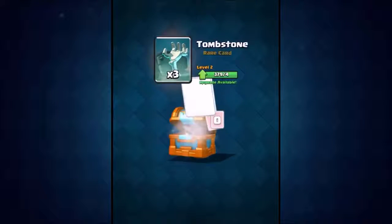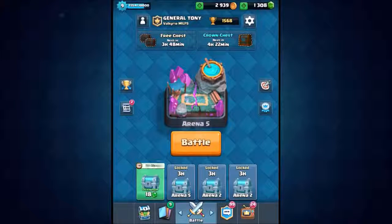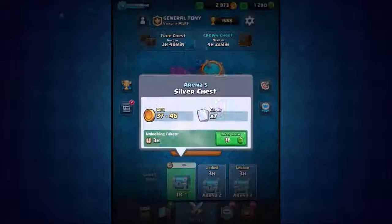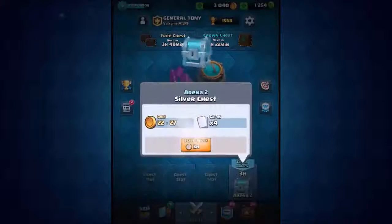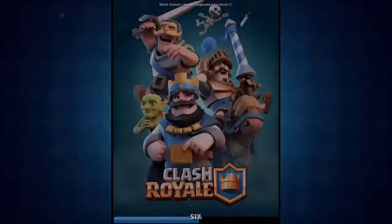Let's see what's inside the crown chest — we got some gems, wizards, barbarians, a tombstone, and some minions. Let's open all these silver chests too. We get a hog rider, some barbarians, a musketeer, and a mini pekka from the silver chests. Not bad at all!